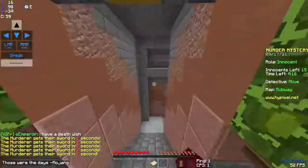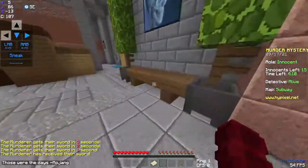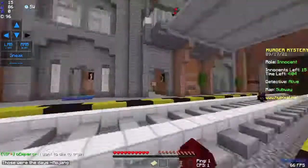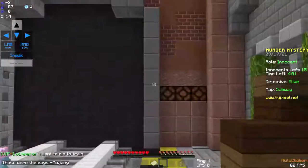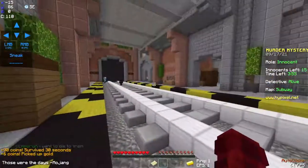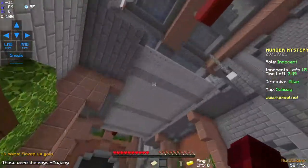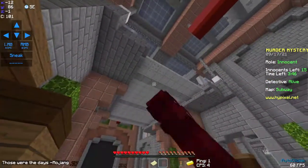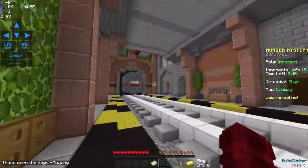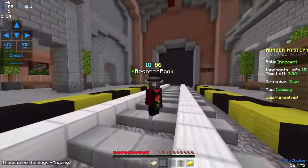If you go down here there are train tracks, and there are lights that tell you if the train is coming. After a few seconds, the train comes through. There's also a bridge you can break to trap people. You don't die just from being on the rail, but if the train is about to crush you, you do die.